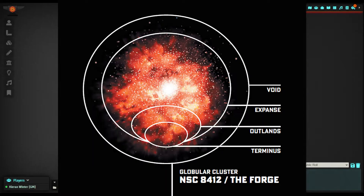The Forge, where we're going to play, has four main regions. There's the Terminus, where people first arrived at the Forge. The Outlands, which is deeper in the galaxy — more sparse, with fewer settlements and uncharted paths. Then we have the Expanse, which are the far-flung reaches of the Forge, with disconnected settlements that are isolated and on their own. And then we have the Void, which is the isolated stars and large swaths of nothingness at the edge of the galaxy.